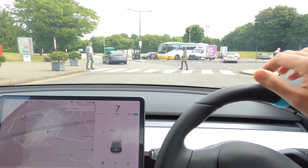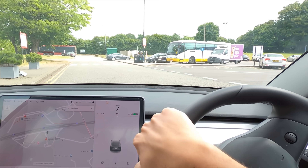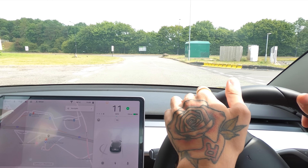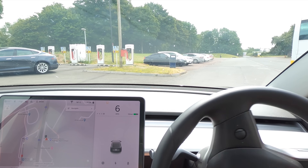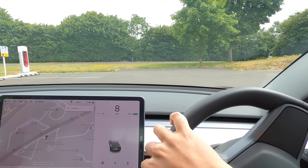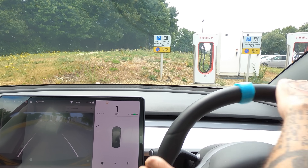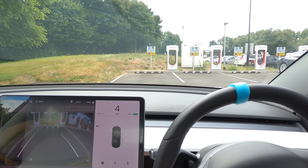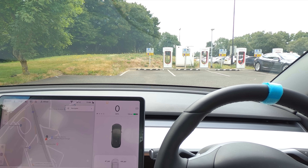We can see some of the animations here as people walk across, and overall it seemed to work pretty well. We've arrived at the chargers - that was a fairly successful journey. The best bit was definitely going around the roundabout correctly. Someone send that clip to Elon because I think this car is ready for roundabouts and ready for the next big update. Thanks for watching - don't forget to subscribe, turn on the notification bell, and drive safe.